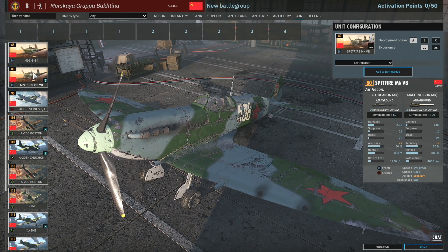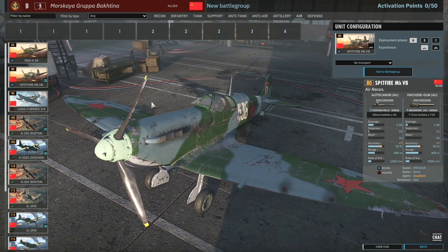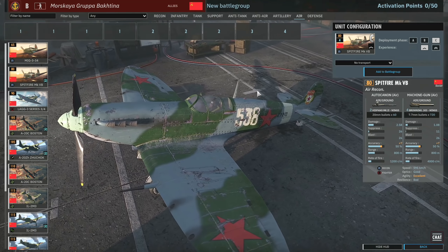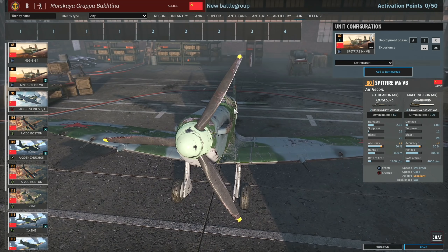However, we do have some Spitfire Mk5Bs, and this is what I'm talking about. We get 220mm from 430 calibres at 595km/h speed with excellent agility. That is nice. You don't get many of them though — availability is pretty limited. But as far as air recon goes, it's pretty damn good.